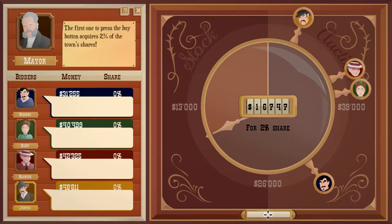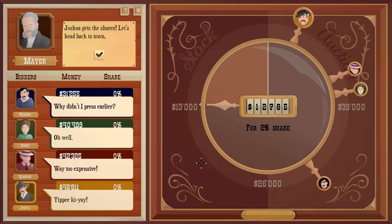I'm gonna buy. Why didn't I press earlier? Way too expensive — yippee-ki-yay. Oh well, why didn't I press earlier? Twelve thousand seven hundred and eighty-five for a two percent share. Joshua gets the shares — that's me! Yippee-ki-yay. Twelve thousand seven hundred — so I got the shares, okay good.